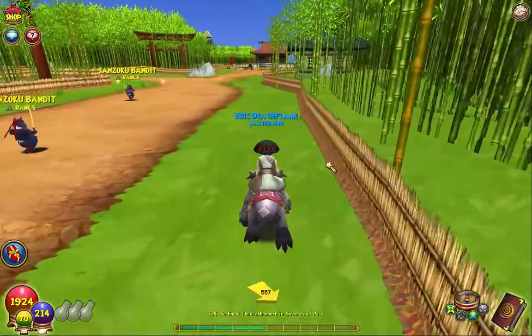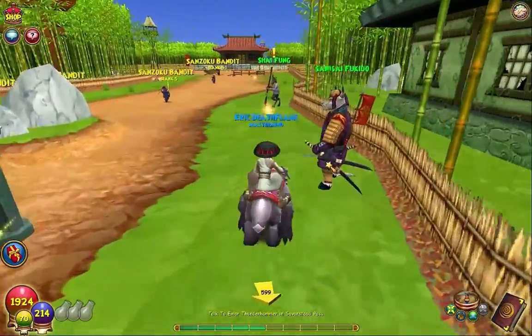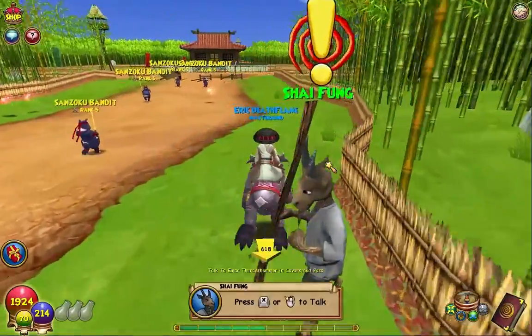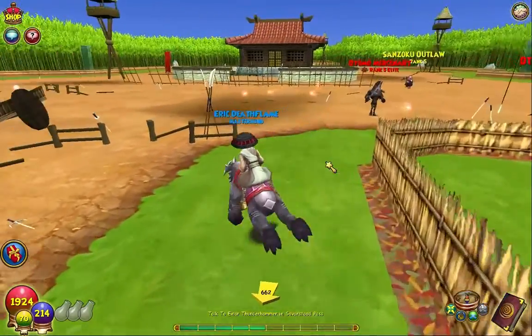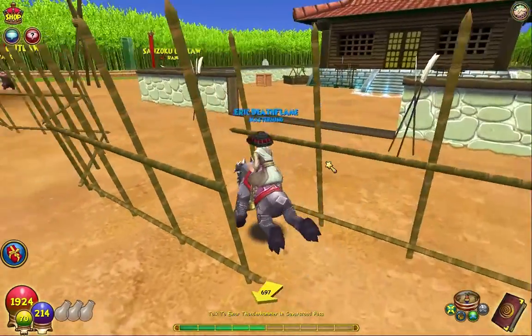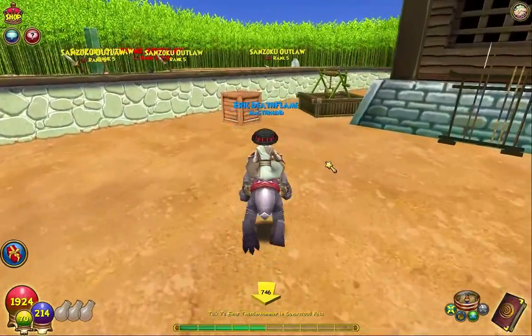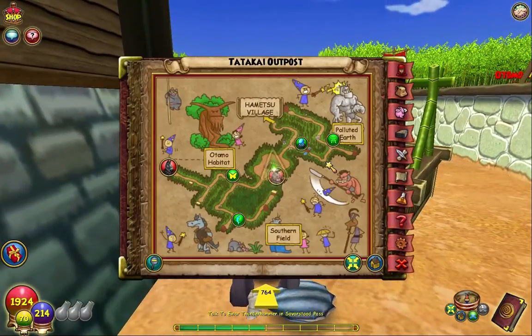This one's also easier to find. Most of the time the oysters will be by water — the one over in Hamatsu Village wasn't directly by water, but they're usually in close proximity to some type of water in the game. The second one is right behind this well in Tataki Outpost.